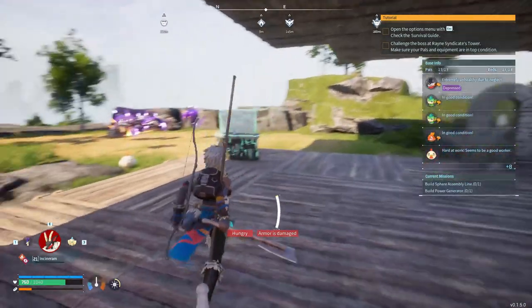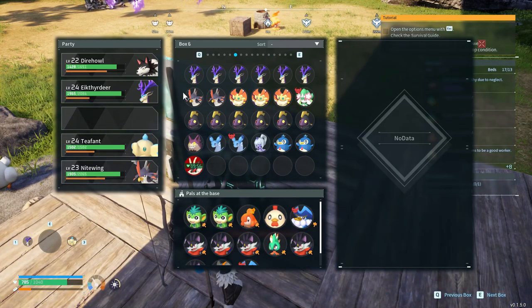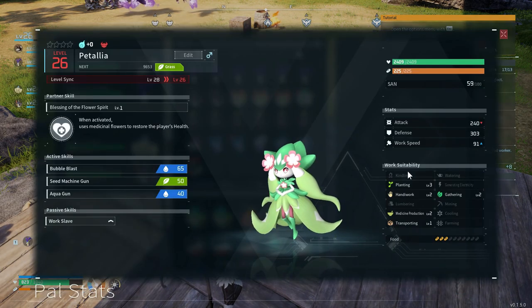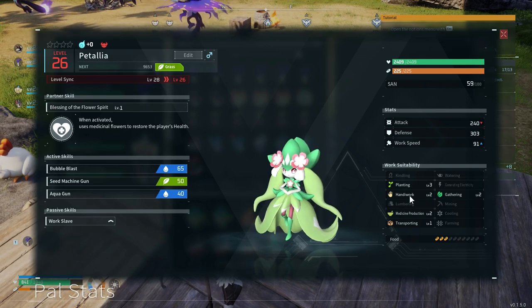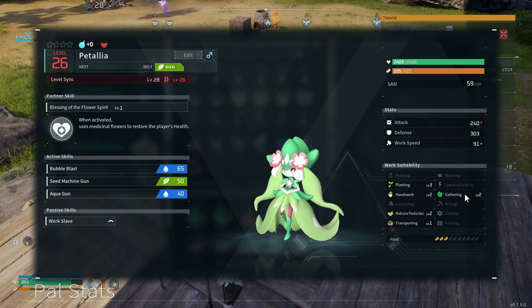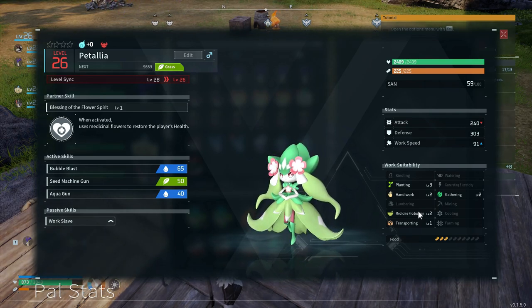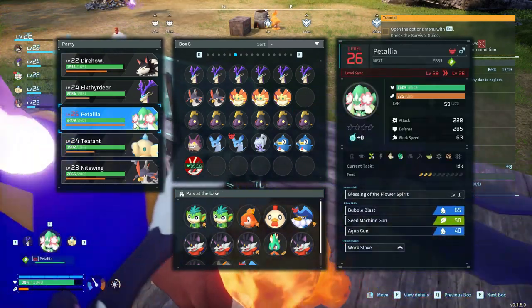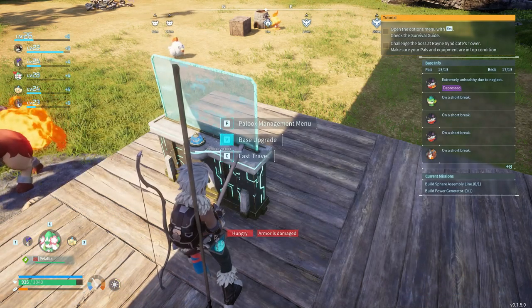My Incineram is fainted - I have to revive him, this could take about 10 minutes. Oh right, I fought a boss - this Patalia thing. I'd like to know exactly what it's good for: it's good at planting, handiwork with two crafting just like the Incineram, gathering, medicine production not needed right now, and transportation one. It also has an ability that will heal me temporarily. Patalia is going to be a replacement for the Incineram for now.